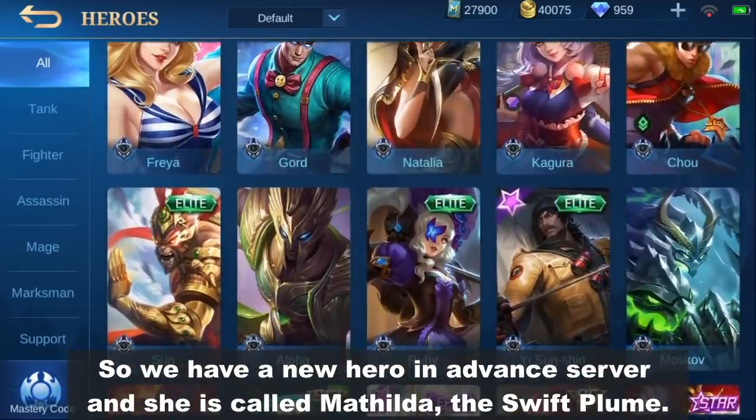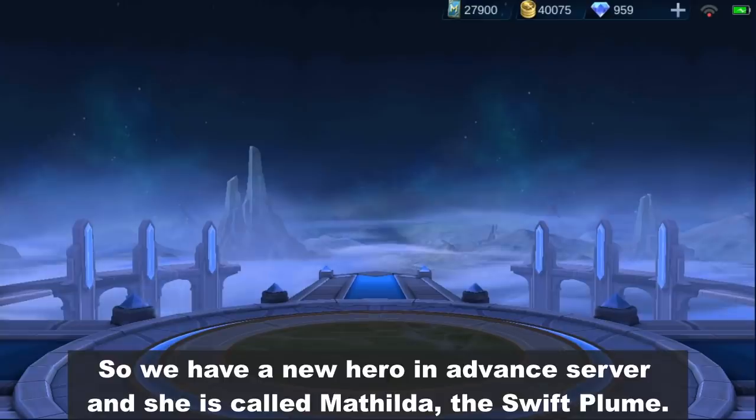Hey guys, what's up? So we have a new hero in Advanced Server and she is called Matilda the Swift Plume.